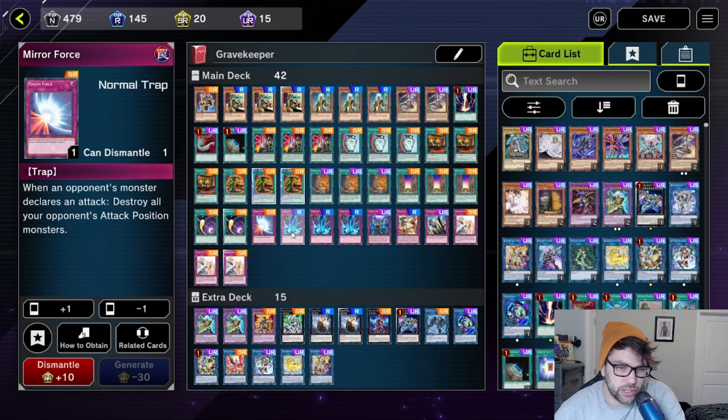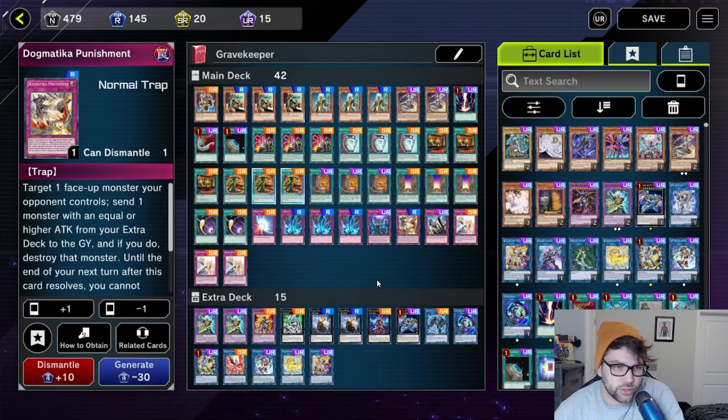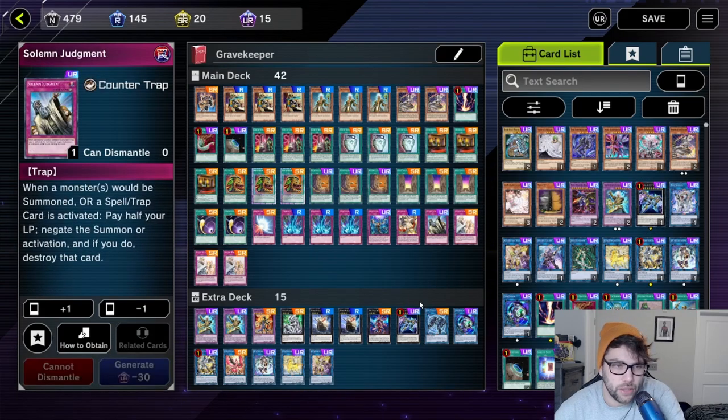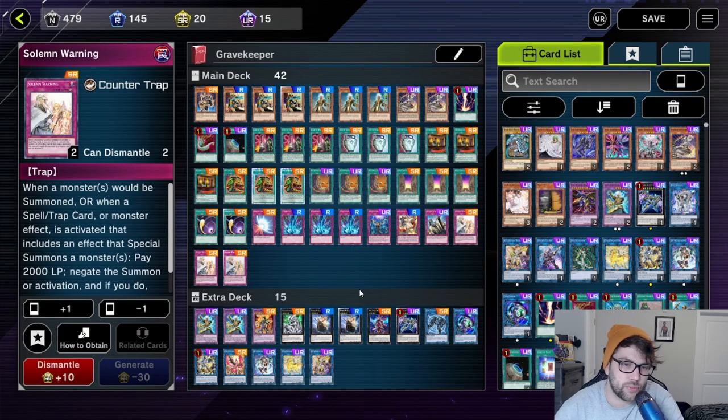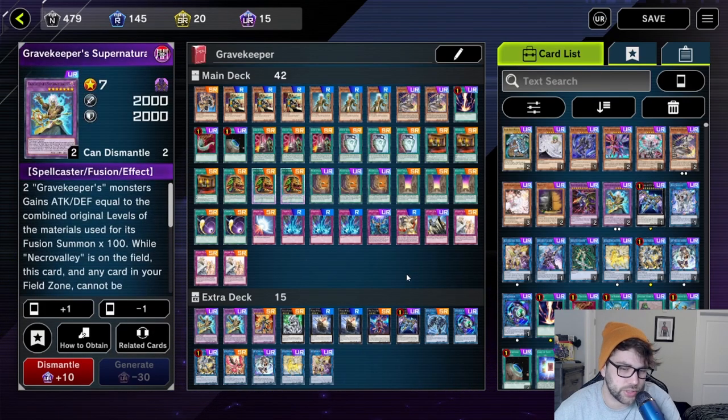For the Trap cards, I have one Mirror Force, three Torrential Tributes, one Infinite Impermanence, one Dogmatika Punishment, one Solemn Judgment, and three Solemn Warnings. That's going to be for the main deck. For the Extra Deck, it doesn't really matter too much what you put in — it's just a bunch of cards because you're not really going to use it. I only run an Extra Deck for Pot of Extravagance.